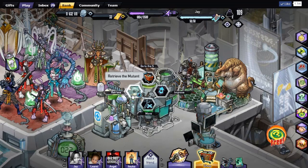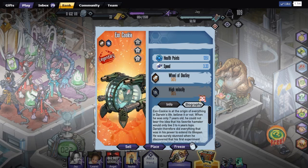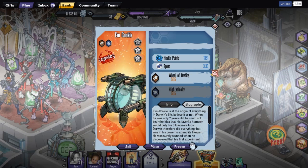Let's retrieve our hamster. This is the hamster, guys. It's called the exo-cookie, but it's actually a hamster in a ball, and I think it's really cool the way they put that together. Its health point starting off is 1,351, its speed is 3.33, and it has two attacks: Wheel of Destiny and High Velocity.